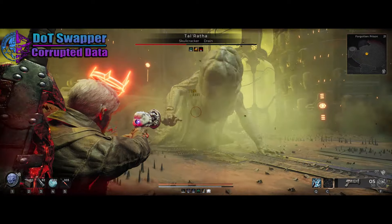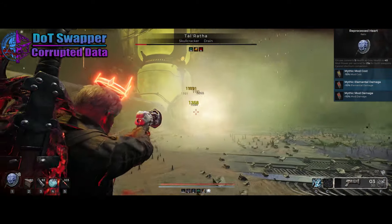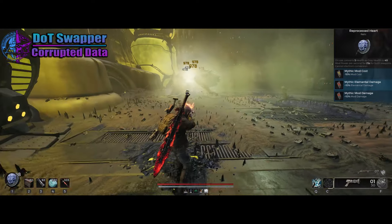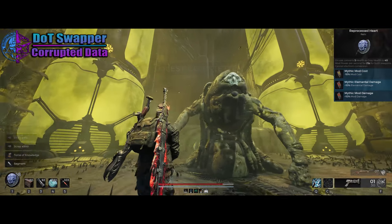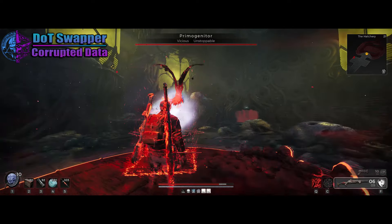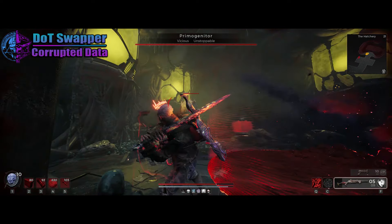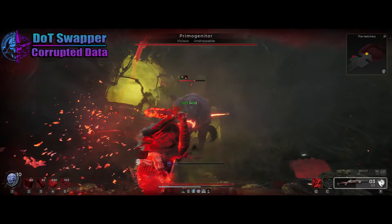For the Relic, we're going to want Reprocess Heart to help generate mod power, and we're using mod damage, elemental damage, and reduced mod cost fragments — pretty standard for mod builds. Armor is whatever you want. For the Traits, we really don't need anything specific here unless you want to run Kinship to not kill yourself. I always have Swiftness, Untouchable, and Spirit and Expertise on, but you're free to do whatever.